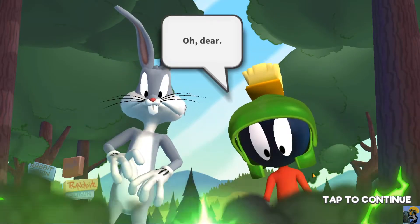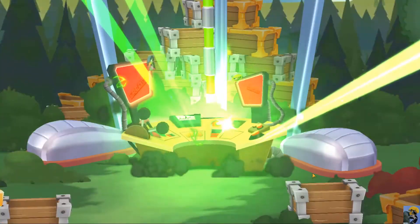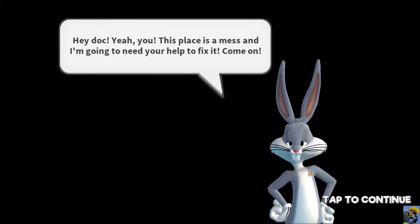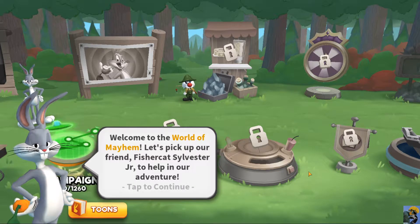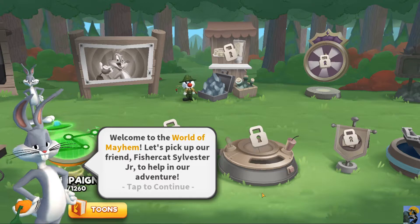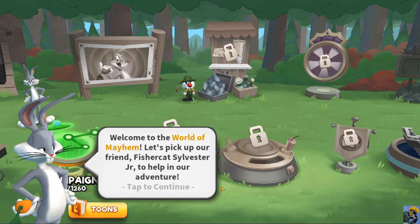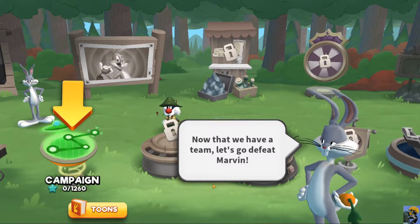Oh dear. 'Oh my sweet Moses, what have I done?' This place is a mess and I'm going to need your help to fix it. Welcome to the World of Mayhem. Let's pick up our friend Fisher Cat, Sylvester Jr., to help in our adventure. Now that we have a team, let's go defeat Marvin.